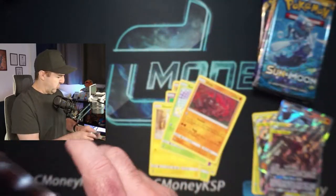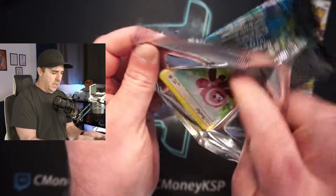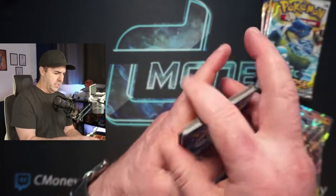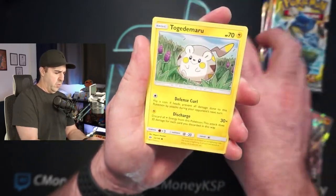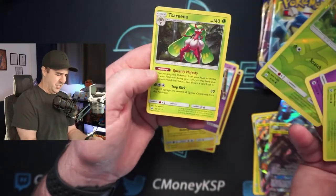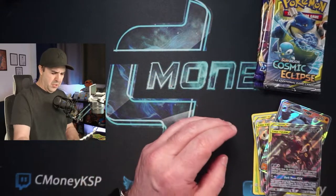Onyx, Slugma, and a Medicham. So no hits at all yet, but that is fine. The box in itself — I'm really excited to open these because this is seriously the coolest big box I've ever seen. These are a little pricey, running you about $50 a piece. This is Sun and Moon base set — the Ultra Ball is the card you want out of this set. We do get a Holographic Serena. So still no hits there.